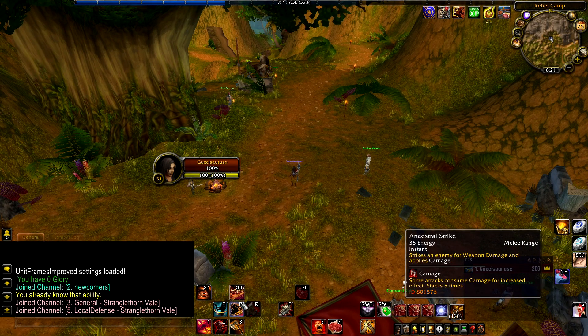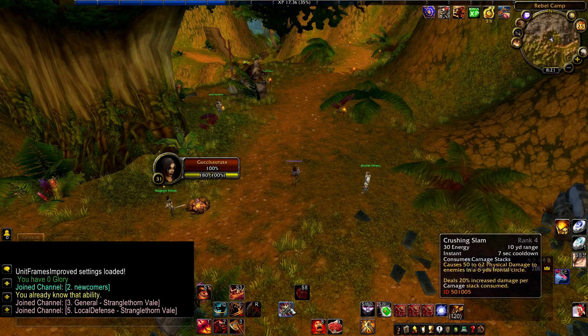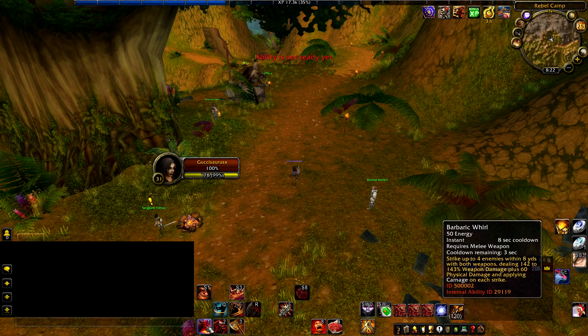My main ability is Ancestral Strike. It costs energy, which is the resource the Barbarian uses, and it applies Carnage. Carnage stacks up to five times unless you talent into it more, and it increases damage for different moves. Crushing Slam is one of those — if you read the tooltip, it deals 20% increased damage per Carnage stack consumed. So you want to stack Carnage and then pop Crushing Slam. I also have Barbaric Whirl, a whirlwind that deals damage and applies Carnage on each strike, hitting up to four enemies within eight yards with both weapons.